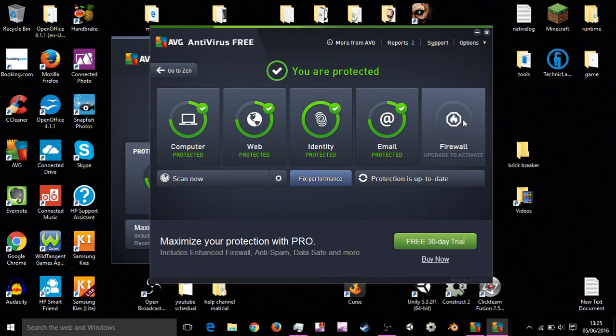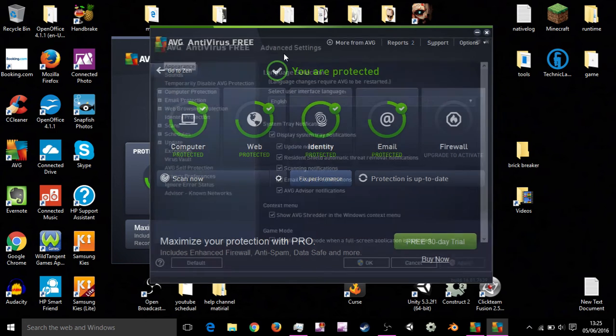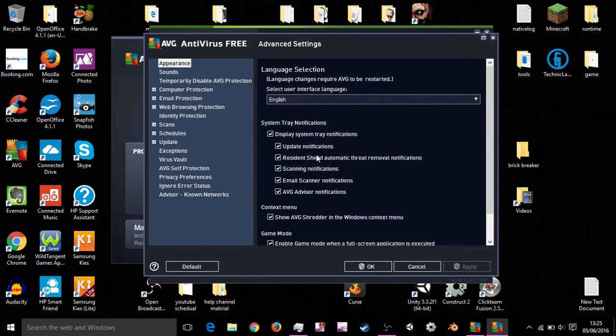Go to Options, then Advanced Settings. You might think 'oh, advanced — I don't touch it,' but as long as you stick to simple things you can understand just by their name, you'll be fine. You'll see appearance, web browser protection, email protection, update schedules — all of that. Go to Virus Vault, and then go to Exceptions.